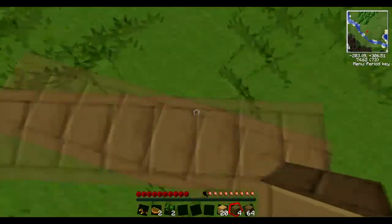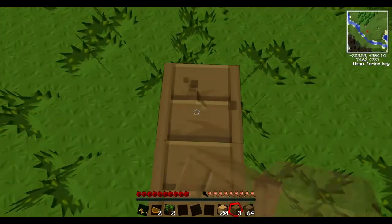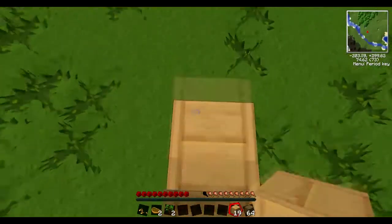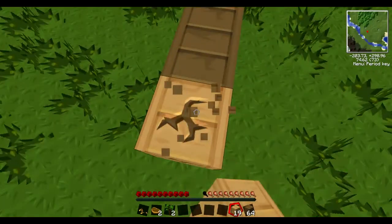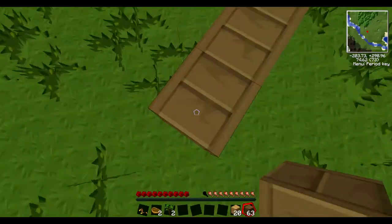A nice big house. Let me count how many blocks this is — one, two, three, four, five, six, seven, eight, nine, ten. So that's about ten blocks across.